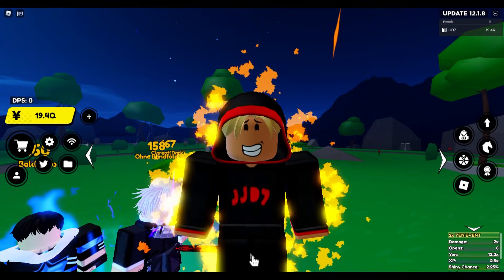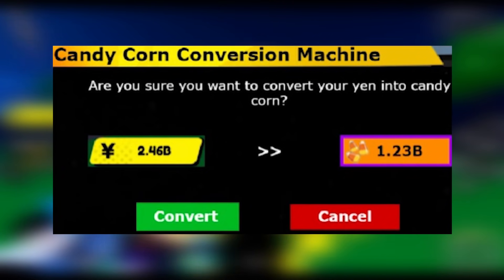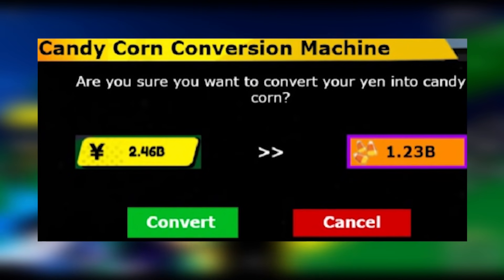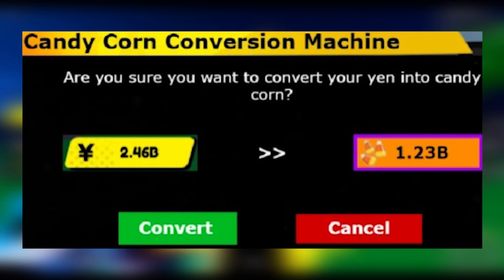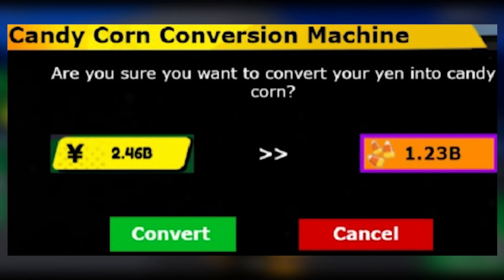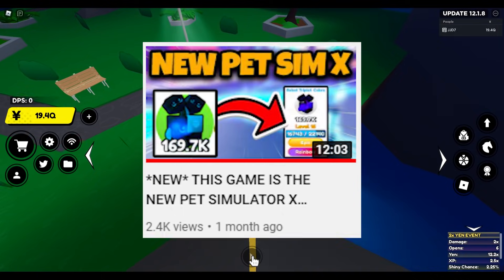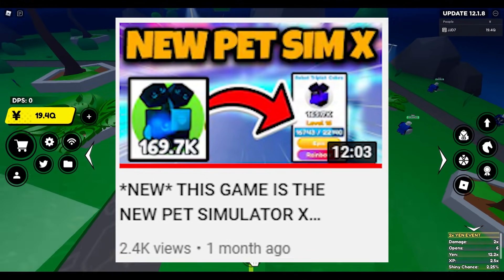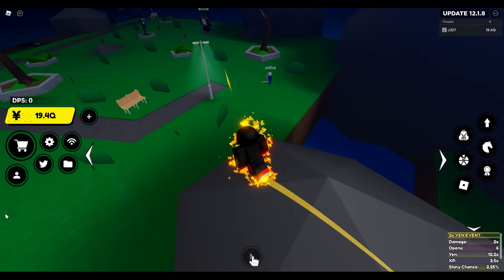Next up we have another Halloween thing. Basically this would have been from the Halloween update, but I don't think it's gonna come out since Halloween's over now. It was candy corn fighters or something like that - you could basically transfer normal money into candy corn. Like a transfer machine that we had in the PetSim X copy game where you could turn money into bank cards. Maybe they could do that for a Christmas event instead - that'd be pretty nice.